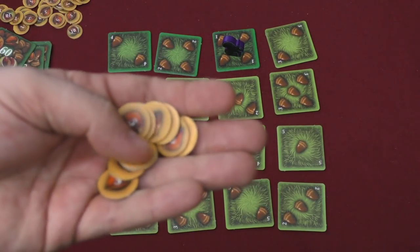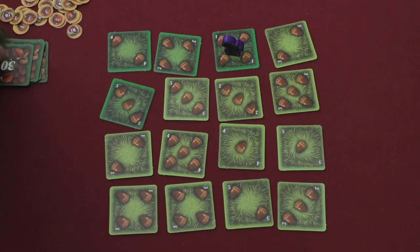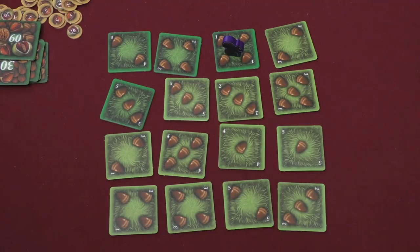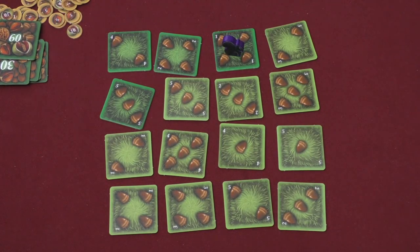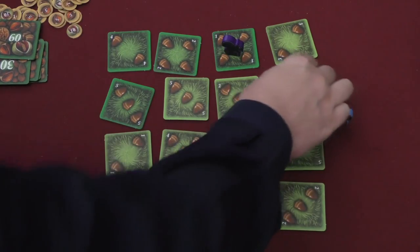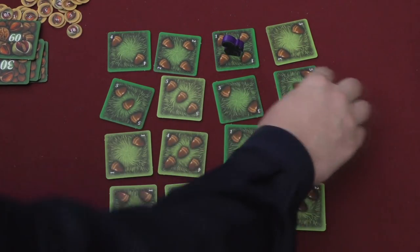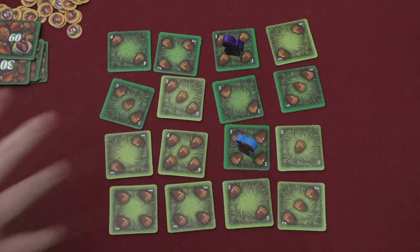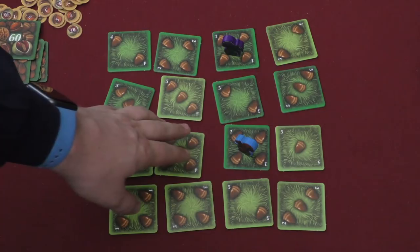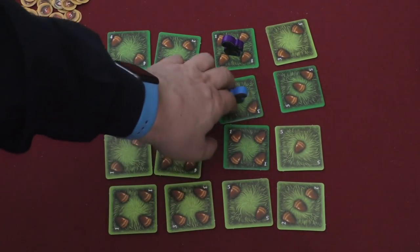I will then flip over every tile that I moved on, and it's the next person's turn. You will take these points in acorns — and if they get too big, you have a 30-point tile and a 60-point tile. As time goes by, the whole board is going to change.